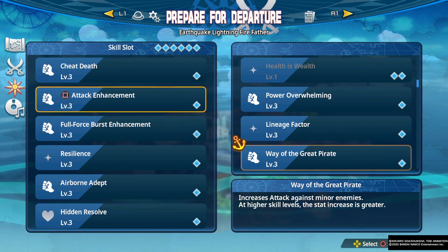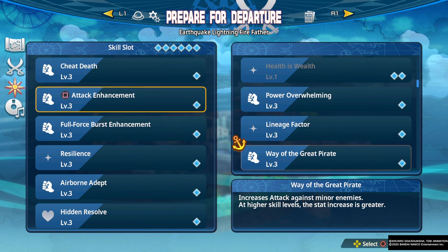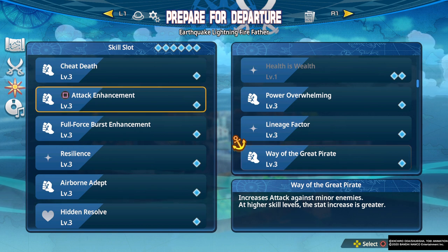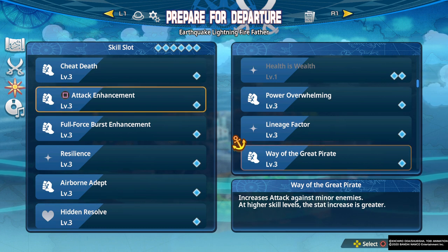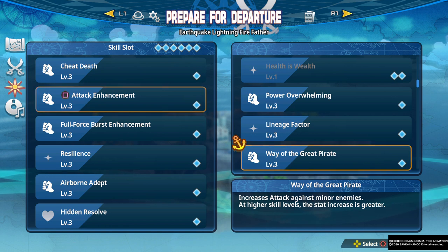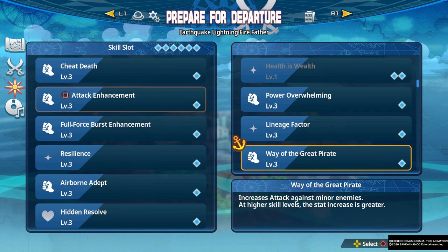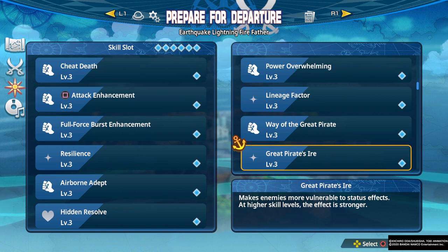We have Where the Great Pirate, which increases attack against minor enemies. This isn't great in general, but there are some characters that struggle with killing mobs — Carrot is one who can struggle with killing mobs. This actually becomes kind of important for her if you want to get S ranks on the higher difficulties, because she doesn't have enough crowd control. Even though she's really strong against single targets, her crowd control is subpar, so this becomes a viable option for getting S ranks more easily for very linear characters like Carrot.